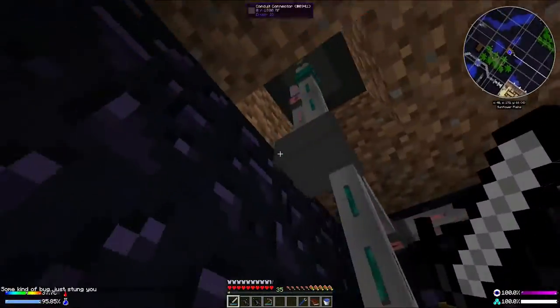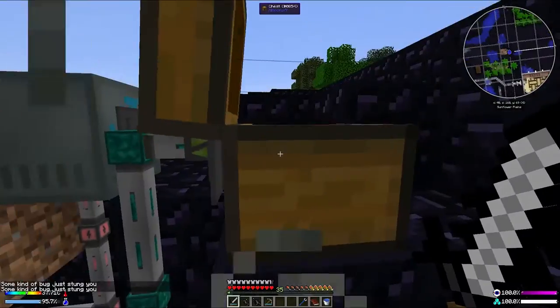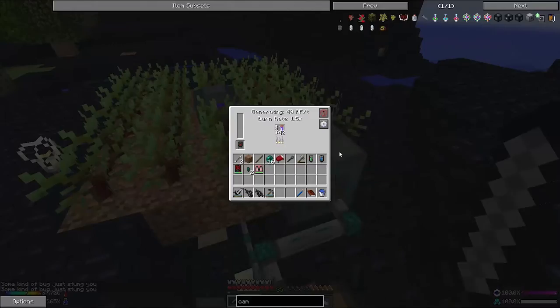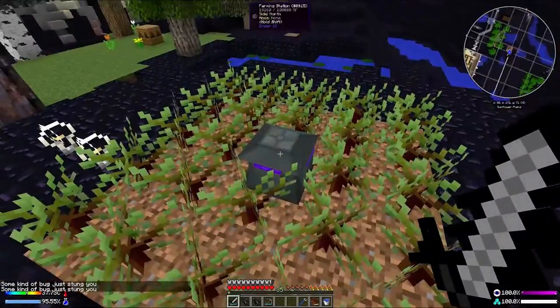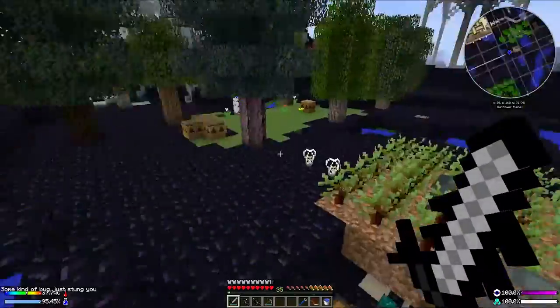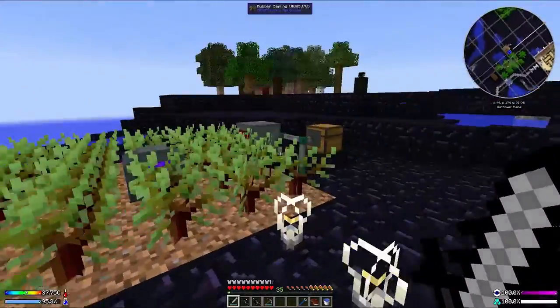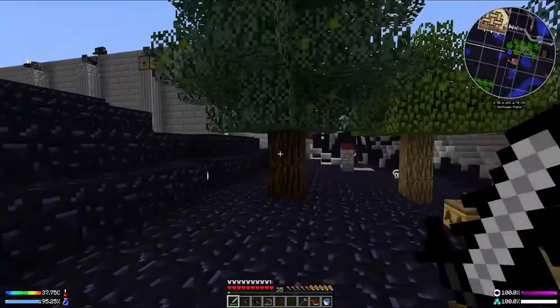As we just saw there, it's working beautifully - using the power of these double conduits down here, all the items are being dragged out and put into here. That's going nicely, and hopefully when we get a bit of an overflow, saplings are going to end up flowing in there. But it's going to take time.